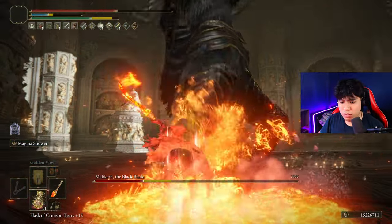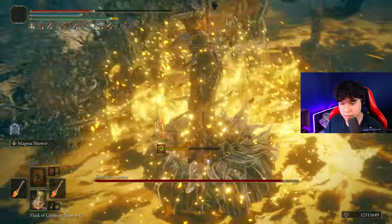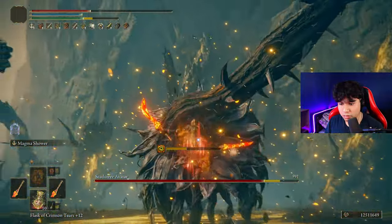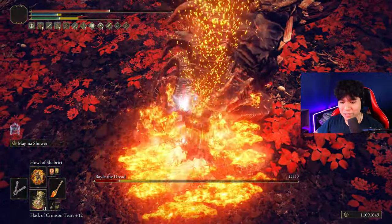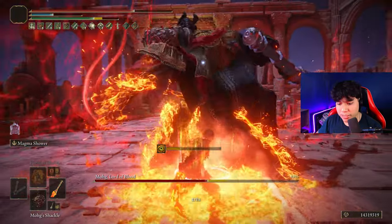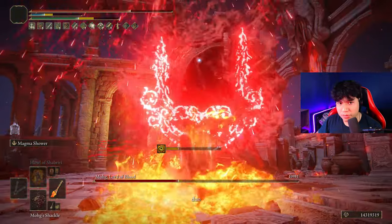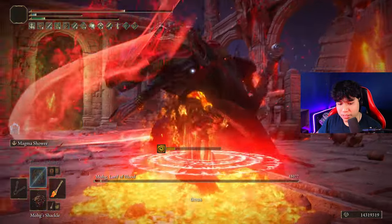They also nerfed the Magma Blade a few hours before the release of the DLC, but in a minimal way. The only change being a slight reduction in the Magma Shower stance damage. Even so, it remains one of the most overpowered weapons you can choose in this game, consistently maintaining its effectiveness in any scenario. A quick example of this weapon's quality is Mohg — this dude has 80 resistance to fire damage and still gets completely destroyed by the Magma Blade in mere seconds.